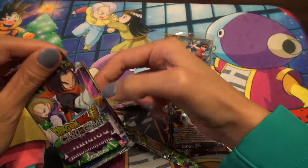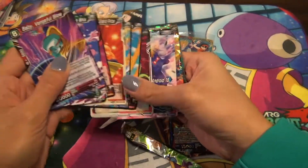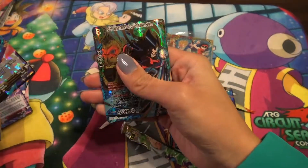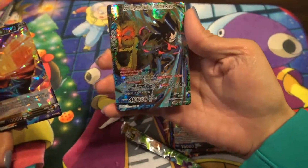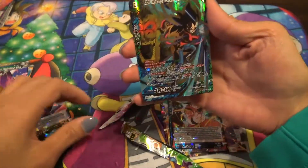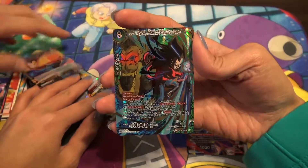I think I saw it — it was red. Nope, it's yellow. Oh my god! This is our third Vegeta secret! I actually picked this one. Usually Iris picks the packs, but I went today and just randomly picked this. Wow, this is actually insane.